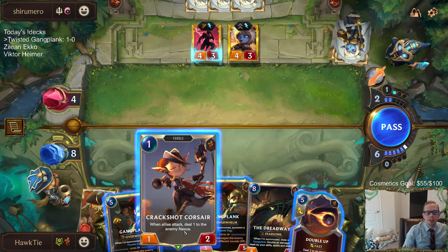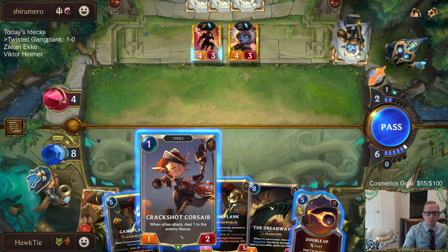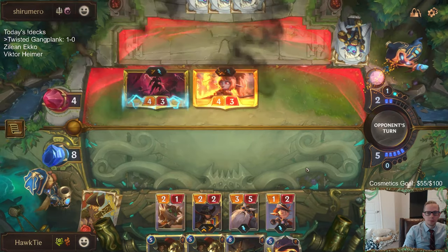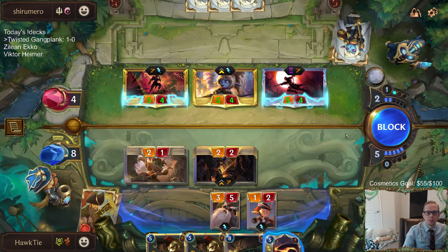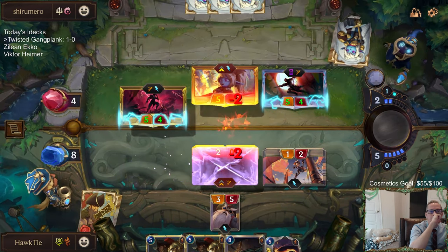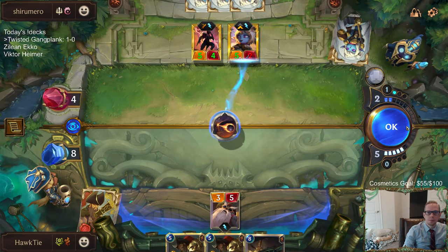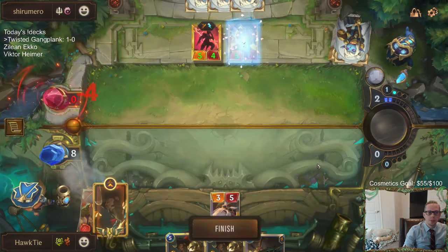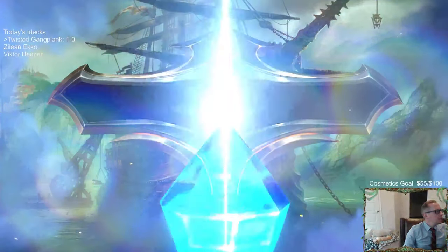Maybe I should just go for Double Up. I could play Crackshot Corsair as another blocker, or just play Gangplank as another blocker. They don't have the mana to rally. Well, that will work. GG's - we are 2 and 0.